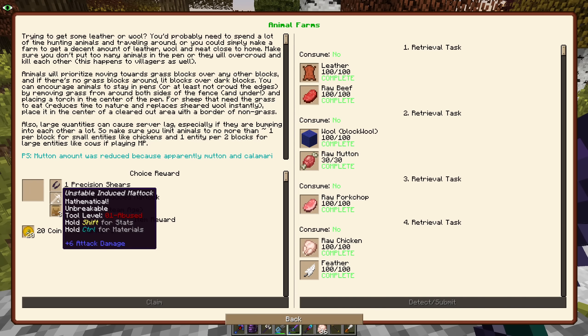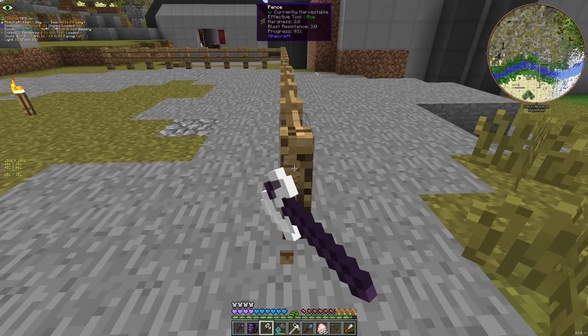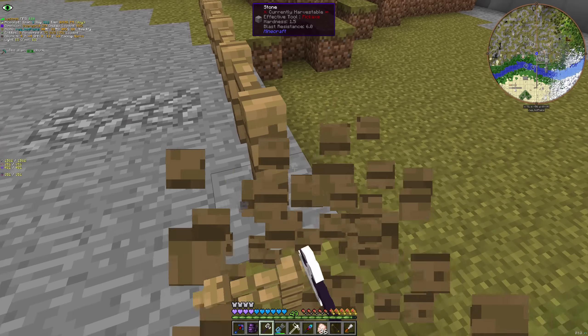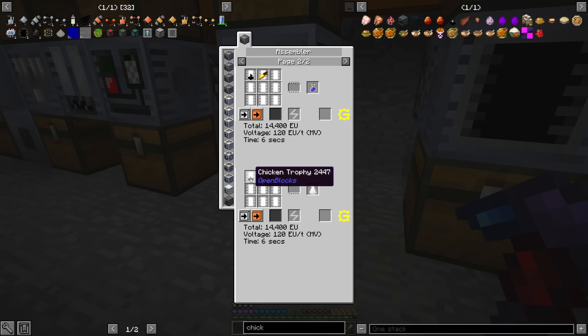We are going to take the unstable induced mattock. The reason that we had to kill all the animals, apart from getting the mattock, is that I have to remove the pit. I want to start working on a mob farm and this guy was in the way. But first things first, since we have a chicken trophy, let us get some flight.